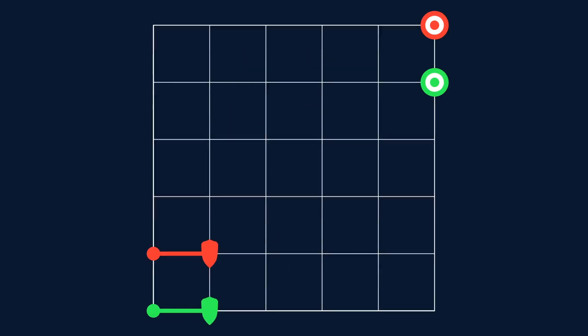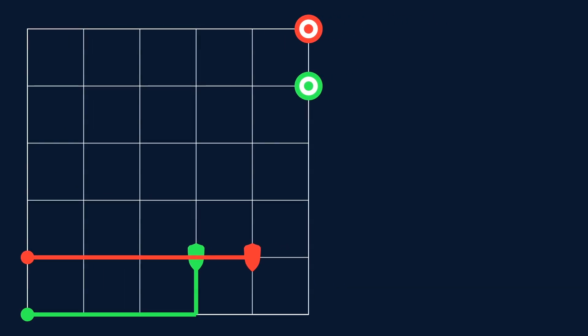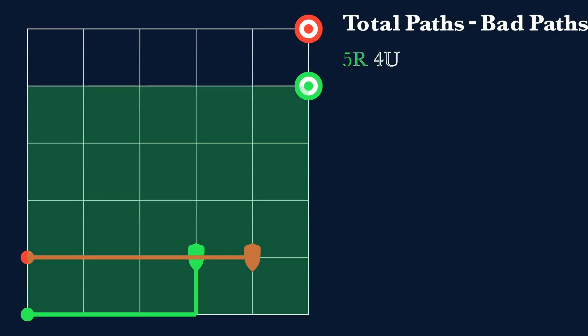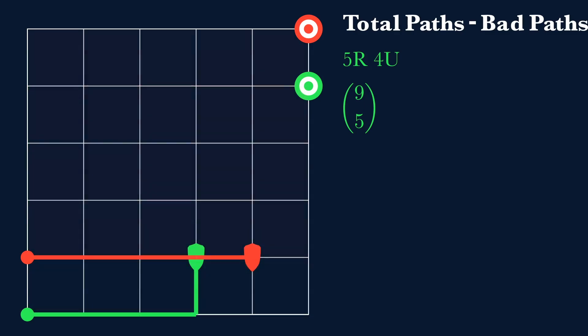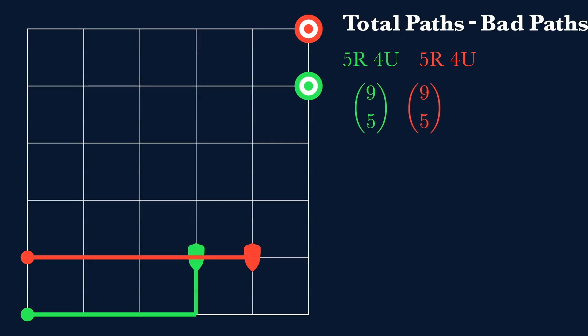Now we're back to our main problem: two generals. How many ways can they reach their targets without crossing paths? We can use the same strategy — find the total number of paths and subtract the bad or intersecting paths. Green has 5 right moves and 4 up moves, so 9 moves total: 9 choose 5 paths. Same for red: 9 choose 5. So total paths, ignoring intersection, is 9 choose 5 times 9 choose 5.